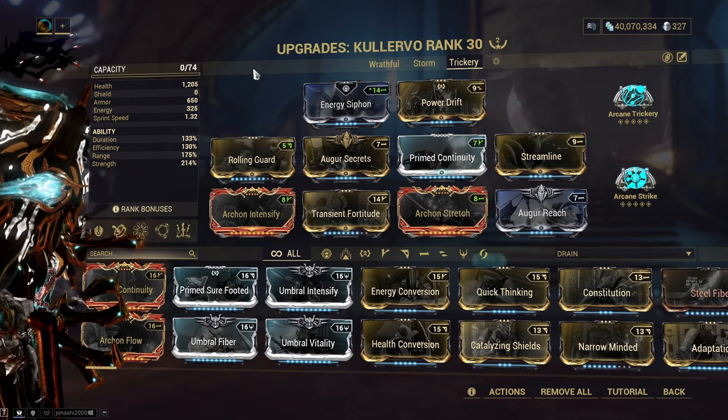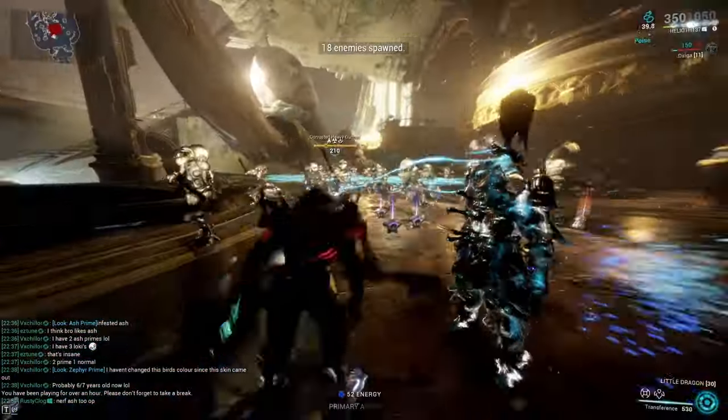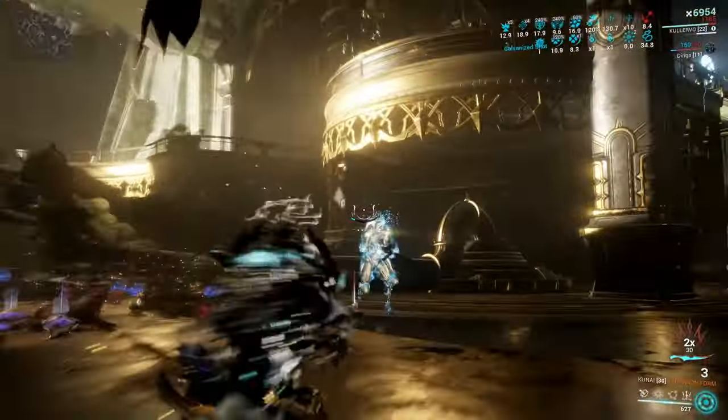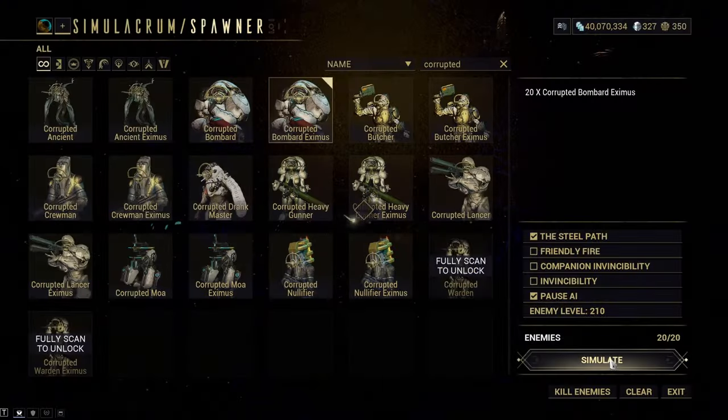How to turn Klarvo into the ultimate assassin. We're dealing with Corrupted Bombard Eximus — they have Overguard and more health.